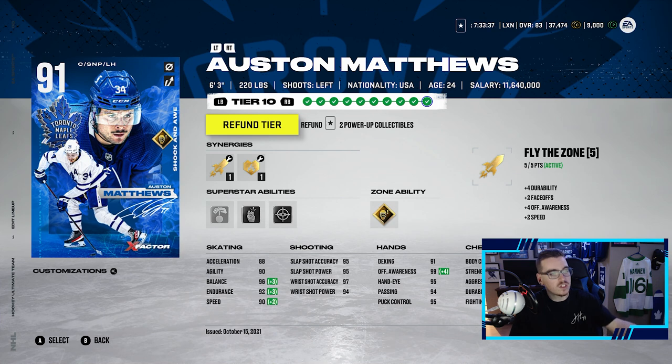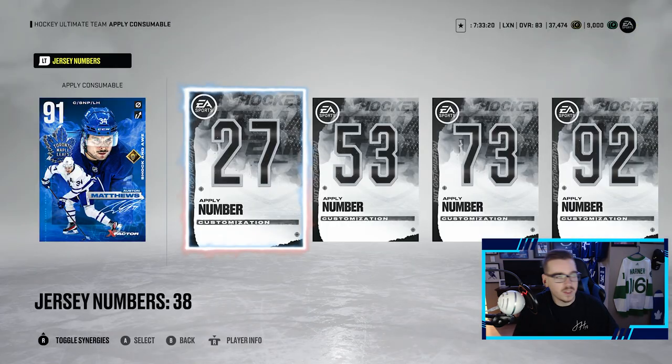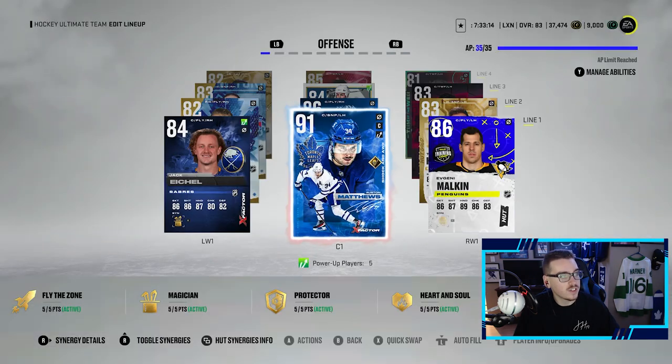Looking at Matthews's card — it looks insane. Plus five faceoffs gives him an 86, 85 shot blocking, 90 durability, 99 offensive awareness, 90 speed, 92 endurance, 96 balance. This card is gonna be unreal. Look at the shooting — I cannot wait to try him out. Before we do that, it's time to do the thing. Austin, you earned it buddy — our captain, first time being named this year. Let's hop into a game and try out Matthews and this whole team.